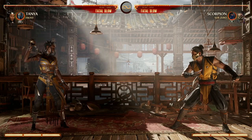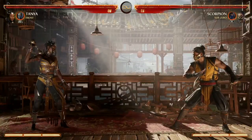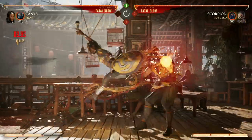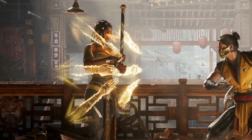Tanya has a couple great wake-up options. First and foremost is her Down Back 4 - you want to enhance that because that way you gain the armor on it. Here's how that looks in action.